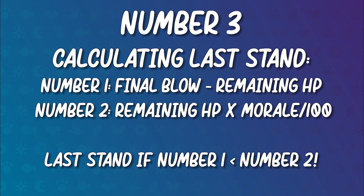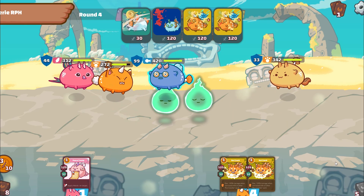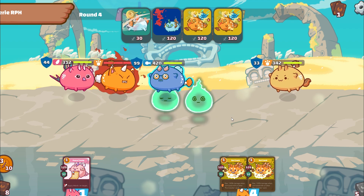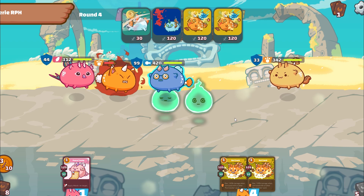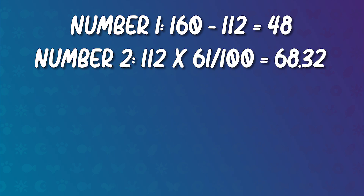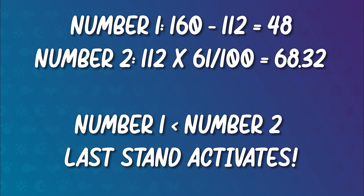Let's look at an example. My opponent's Aqua is attacking my Beast who has 112 HP left. The Aqua hits for 160 and my Beast enters last stand. Number 1 is equal to 160 minus 112, which is 48. Number 2 is 112 multiplied by 61 divided by 100, since my Beast has a morale of 61, which equals 68.32. Since number 1 is smaller than number 2, my Beast entered last stand.